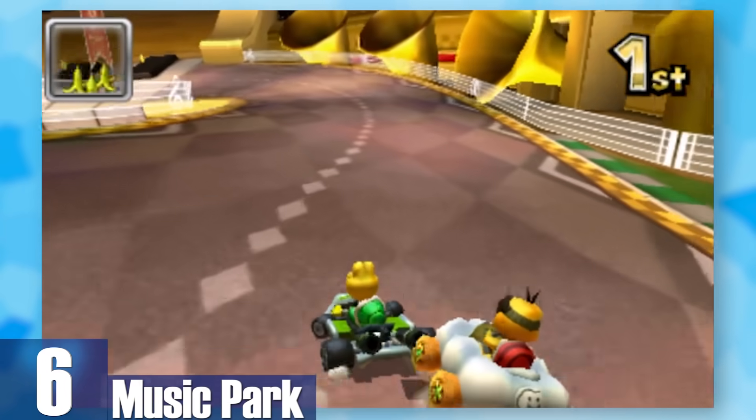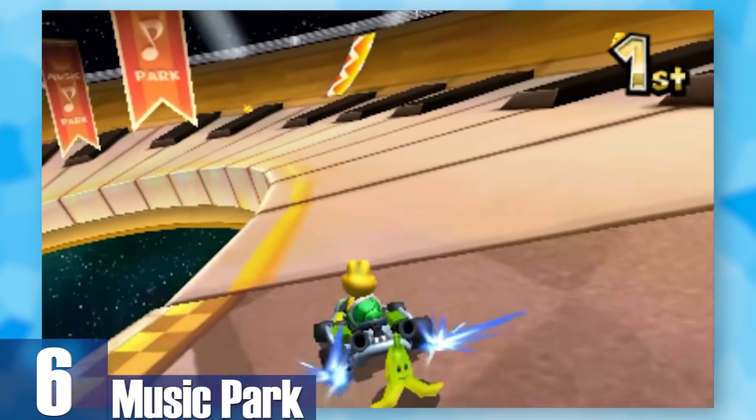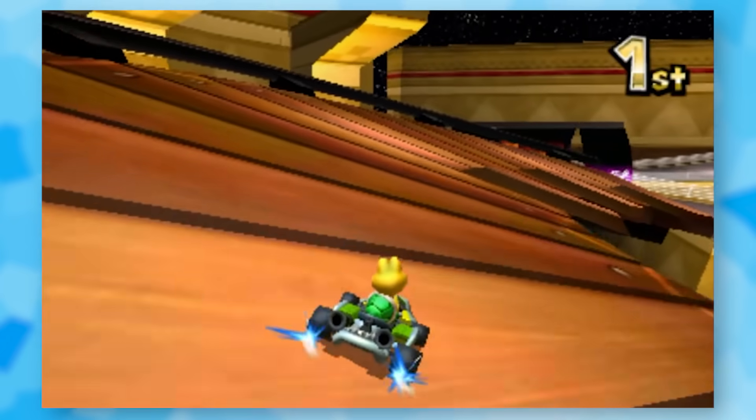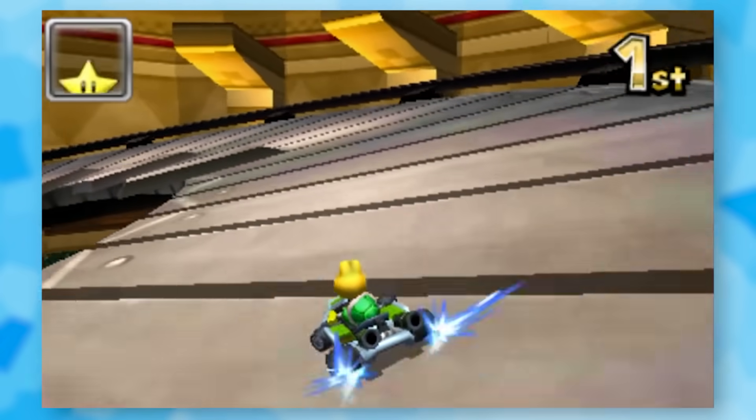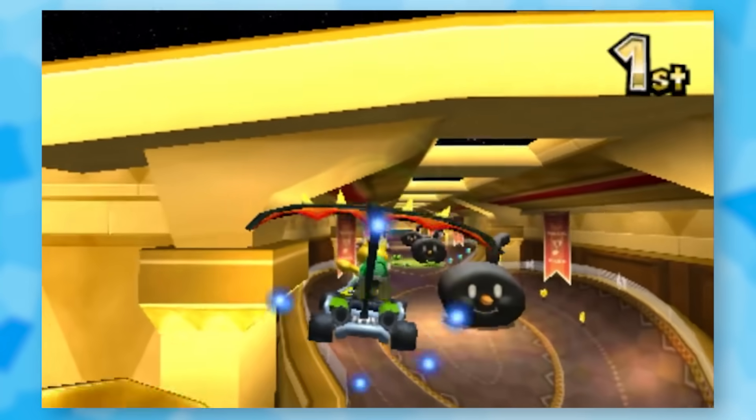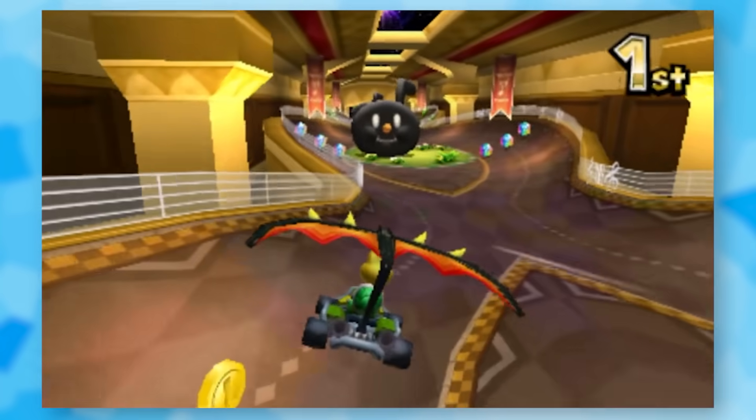6: Music Park. Music is one of the best ways to express yourself and change your current mood. This track is such a joy because you get to experience running across a piano or xylophone and the background music plays those notes as you're driving. Everything in this track has a rhythm to it — even the head-bopping piranha plants and bouncing music notes.